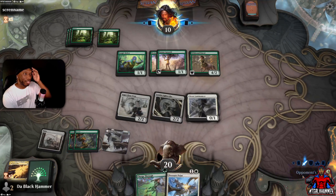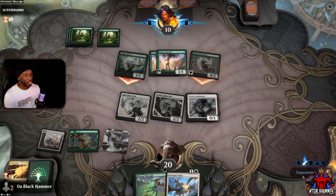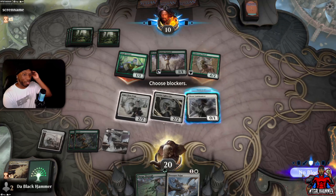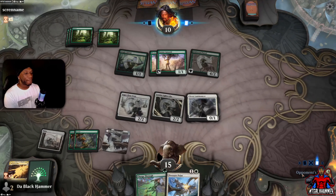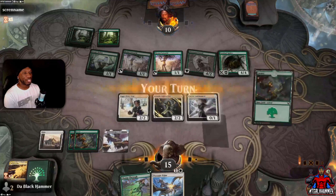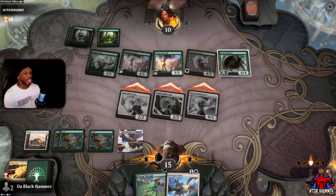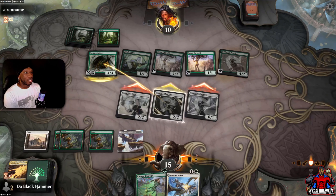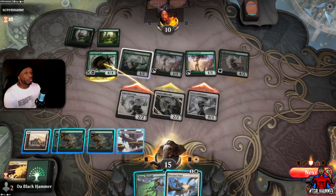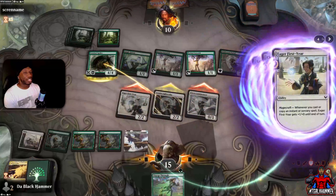Alright, what you gonna do — you gonna put that dinosaur down once again like everybody else does? Swing in for five. He's thinking about it... no blocks of course. Down to 15. Oh, a big old spider. Let's see if we can end this here. The swing in — ah dang it, I forgot Pressure Point! I could have tapped down the spider!